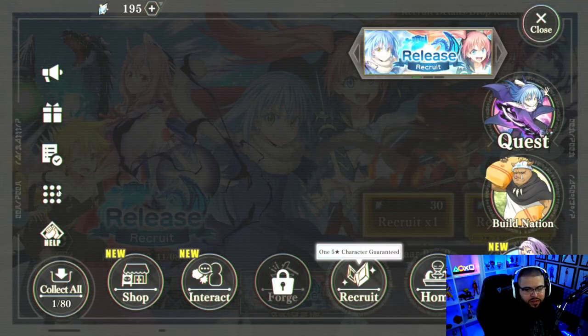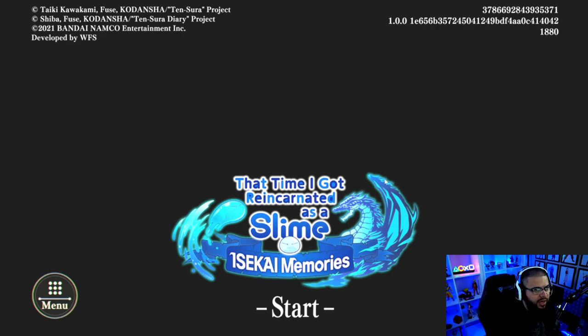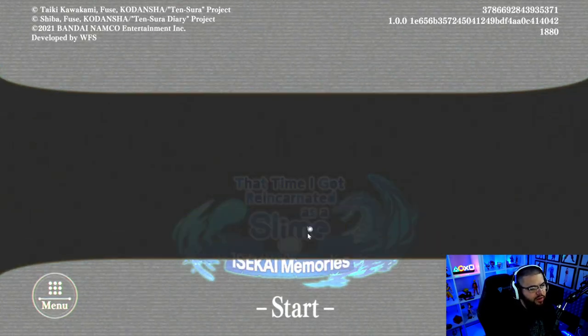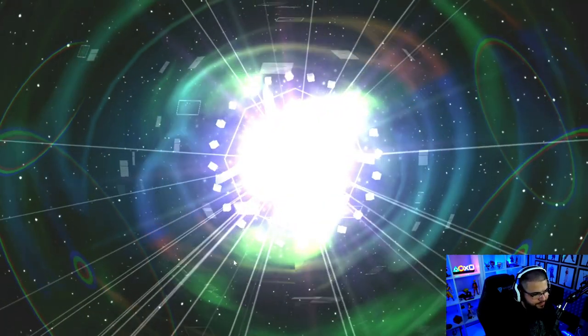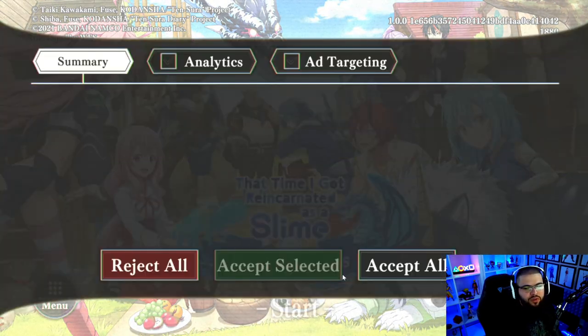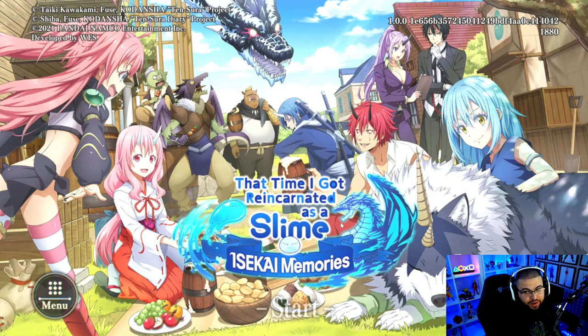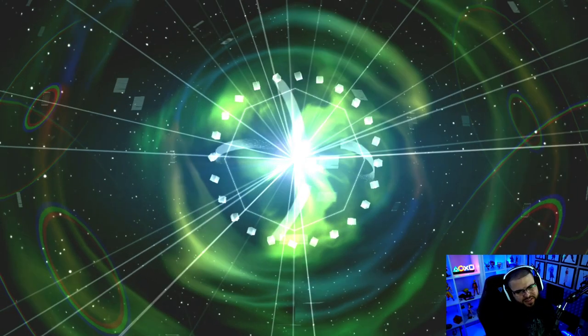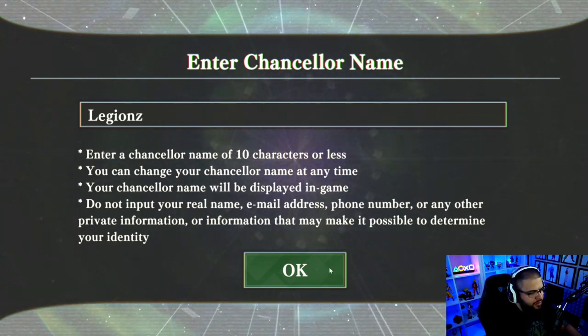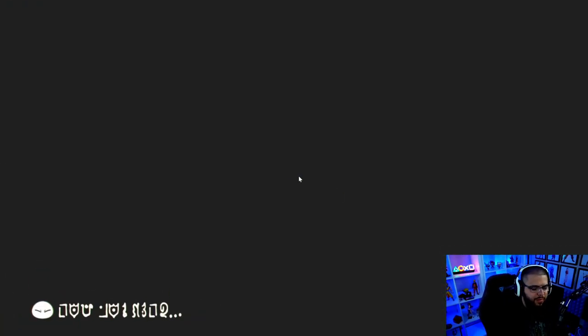To re-roll, if you don't like what you got, click on the nine-dot menu section and click 'Return to Title Screen.' I'm going to mute this section because the game's opening song is copyrighted. Then click on Menu, click 'Delete Game Data,' and hit Yes. Very easy — select English, skip the prologue and part of the tutorial, and it brings you right to the tutorial summon again. You just put in your name and go straight to the summon.